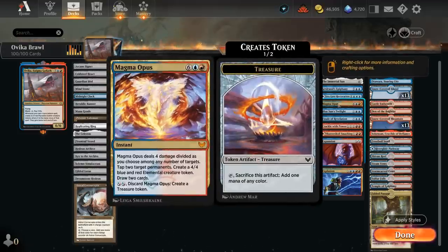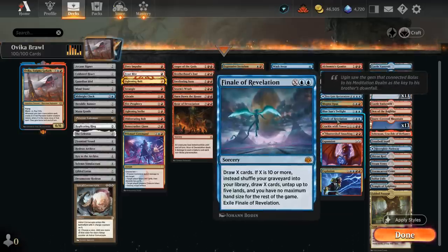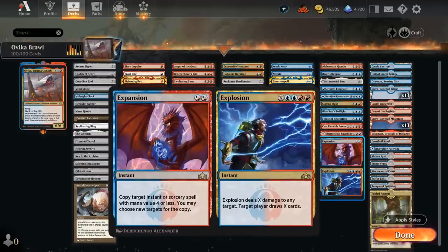Magma Opus can be discarded early to make a Treasure token, and at 8 mana it's an instant that deals 4 damage to different targets, makes a 4-4 token, taps stuff down, and draws 2 cards. For X-spells at the top of the curve: Blue Sun's Twilight can steal opposing creatures and maybe copy them. Finale of Revelation draws a bunch of cards and can untap our lands if cast for X equals 10 or more. Crackle with Power can be a great finisher. Shadow Skull Smashing can be a land or an X spell dealing damage to creatures and planeswalkers. Expansion and Explosion are quite versatile — Expansion copies a cheaper instant or sorcery, while Explosion deals damage and draws cards.